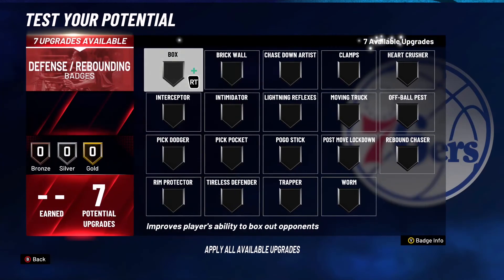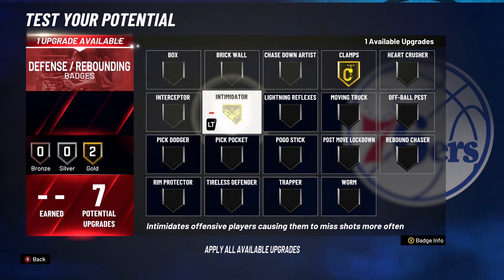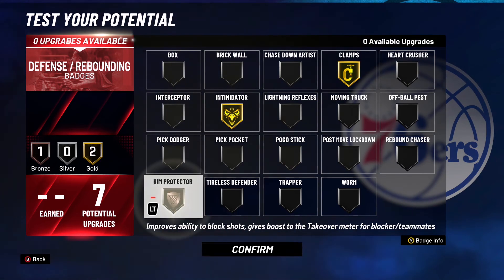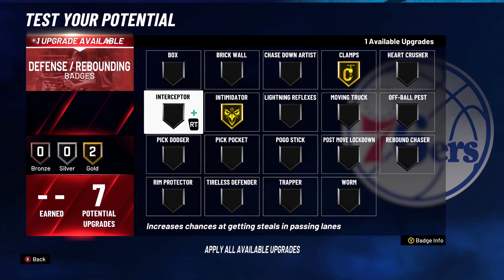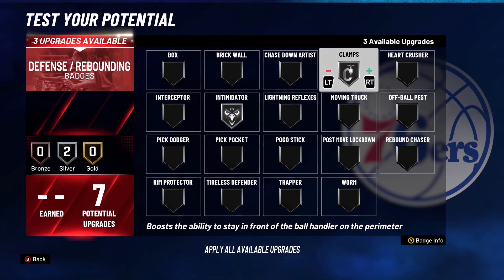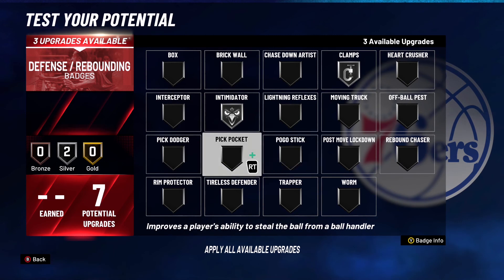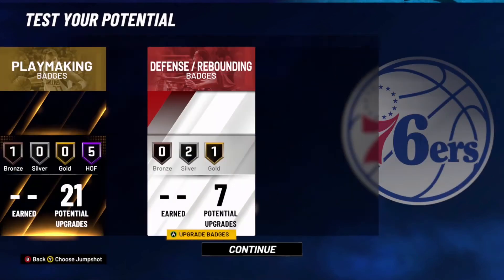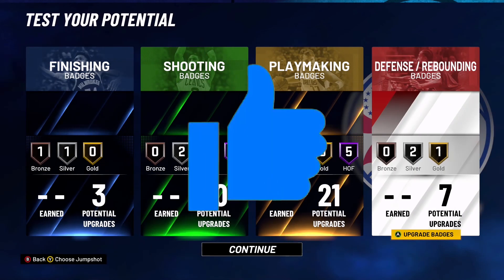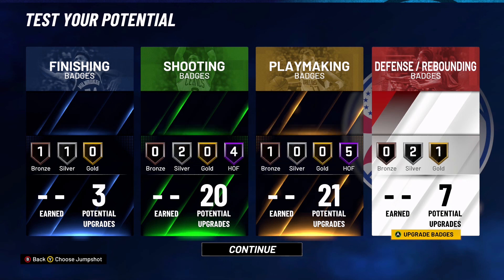For defense badges, option one: Clamps on Gold, Intimidator on Gold, Rim Protector on Bronze. Option two: remove Rim Protector, put Intimidator on Silver, put Clamps on Silver, and add Pogo Stick or Pickpocket on Gold. That's it for the playmaking shot creator build — if you enjoyed this video, hit the like button and subscribe. We're going for 300 subscribers!